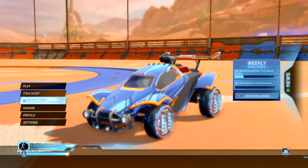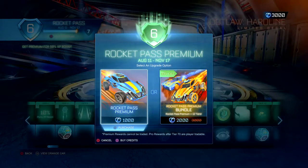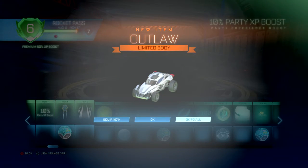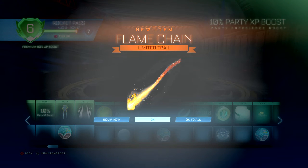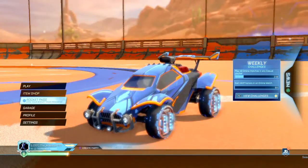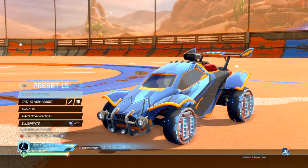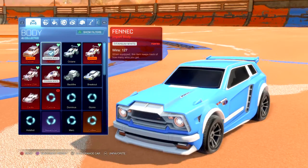I'm gonna buy it right now. Here we go! Yes! The body — that one's actually really cool. The decal is awesome. Now I'll go equip that right now. To create new presets, I'll do it with the Fennec.